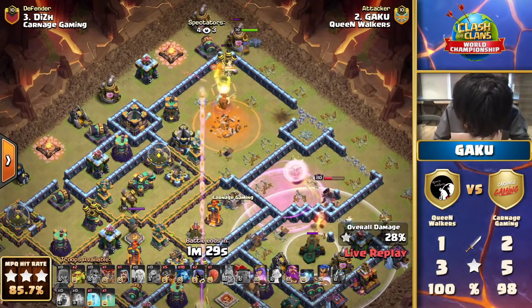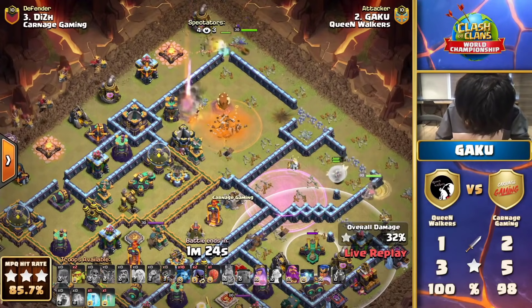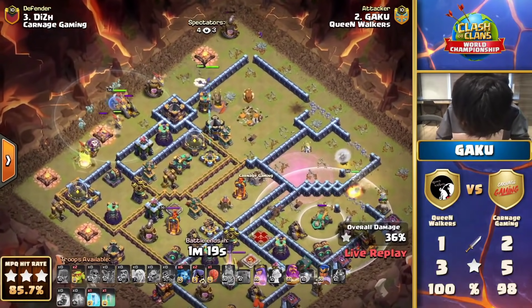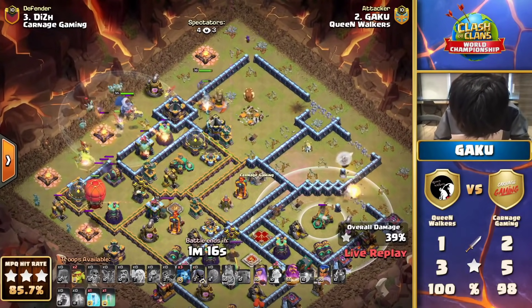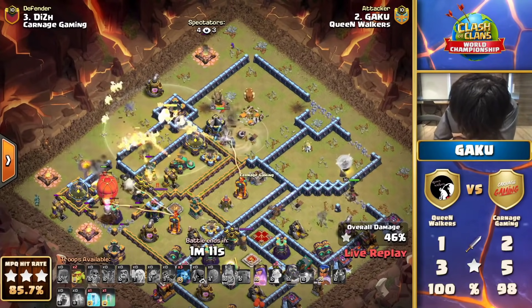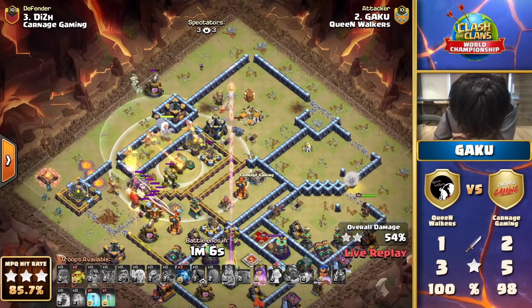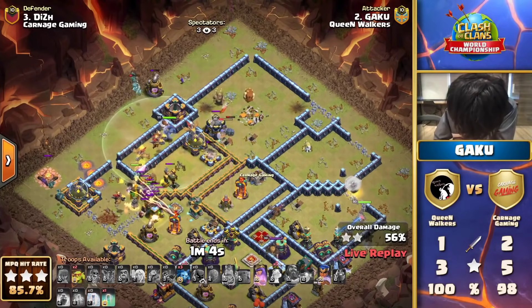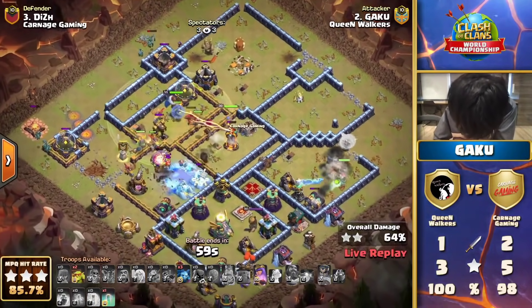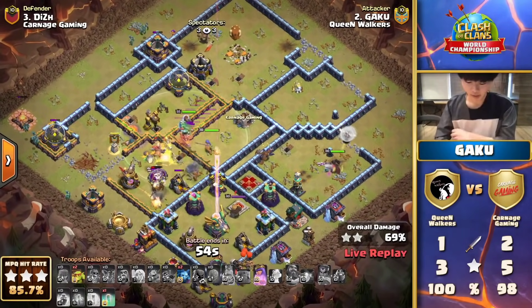He wanted his queen into the multi-target inferno in the center — the difficult wall break went off to the side, but the queen is pretty safe. She'll move around the scatter shot, take that down, and he should still be good for the Dragon Riders. He has the Stone Slammer drifting in from the bottom left to keep the Dragon Riders through the middle to the multi-infernos. There's only a minute left, but other than time, this looks very good. That queen is like a secret agent — infiltrates the enemy base, wipes it out.